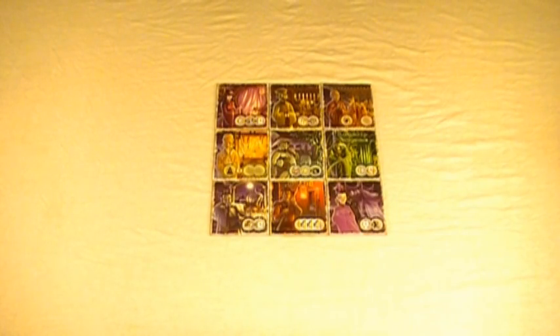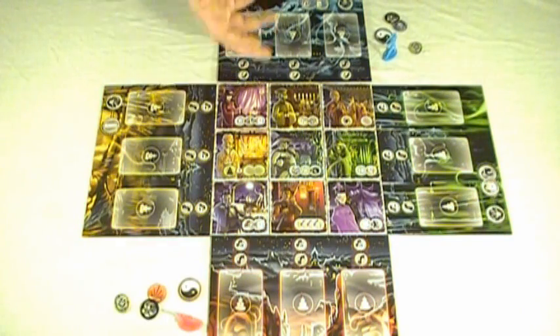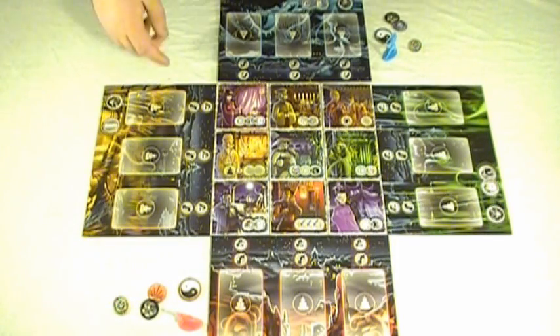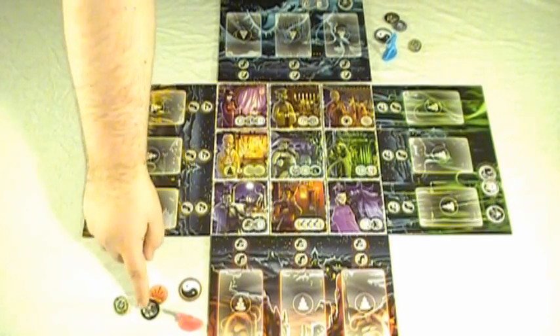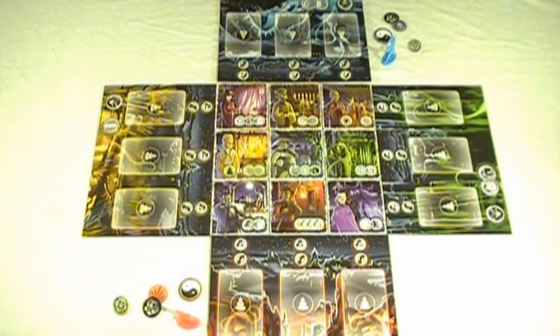To begin setup, first you randomly arrange the village tiles. Next, place the player boards around the tiles, one on each side. Then players are given the requisite tokens. For a two-player game, each player gets a power token, the Yin Yang token of their color, a Dao token of their color, plus a black Dao token, and their Daoist figurine. The Buddha figurines are then placed on the temple.